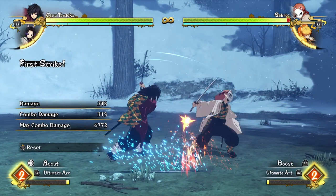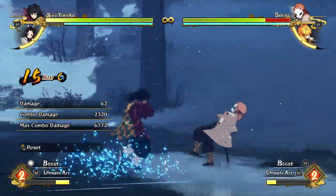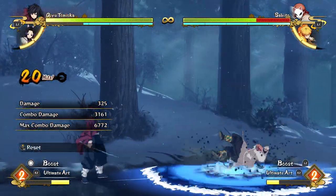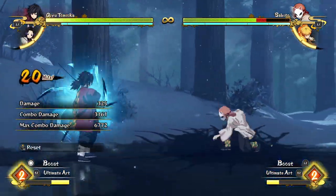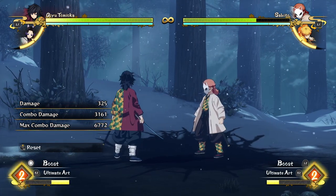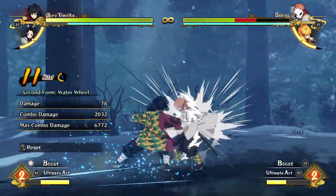Giyu is a very simple combo character, so a BNB combo you're gonna do with him will be something like this. Just a few attacks into a waterwheel, do a few attacks into constant flux. It's very easy to do in an online laggy environment and he gets good damage and has a bit of a hard knockdown at the end so that you can build some meter back. It's very easy to do and it can combo into an ultimate if you have the meter to do so.